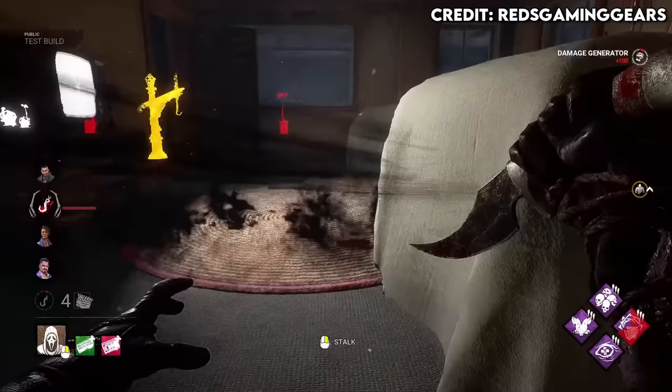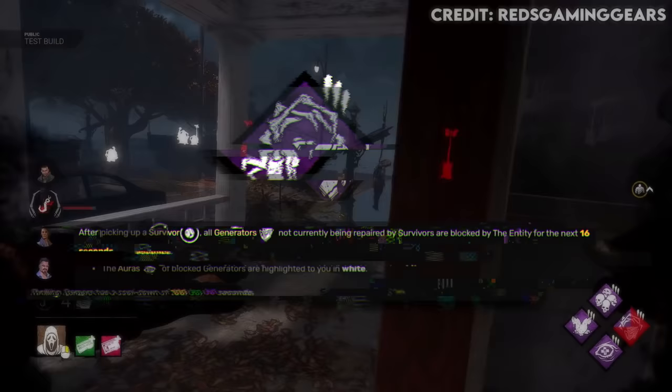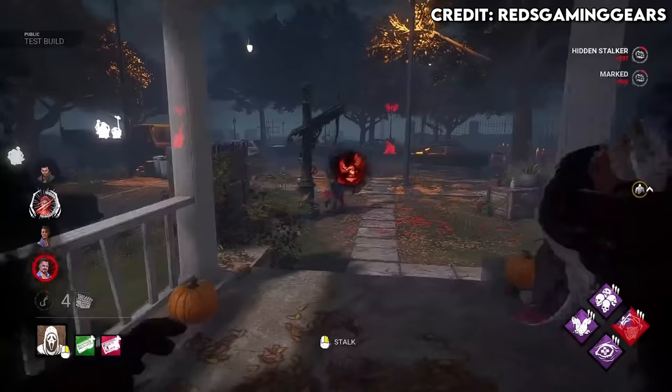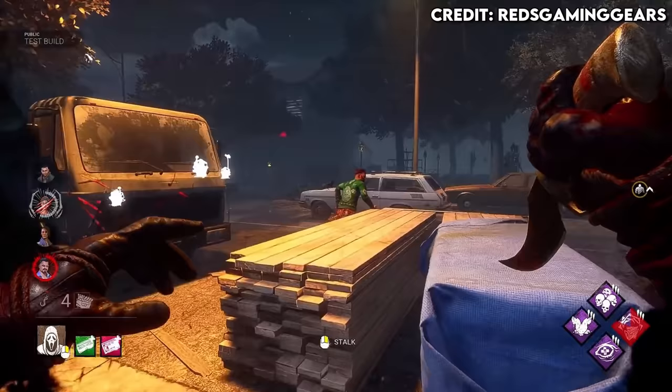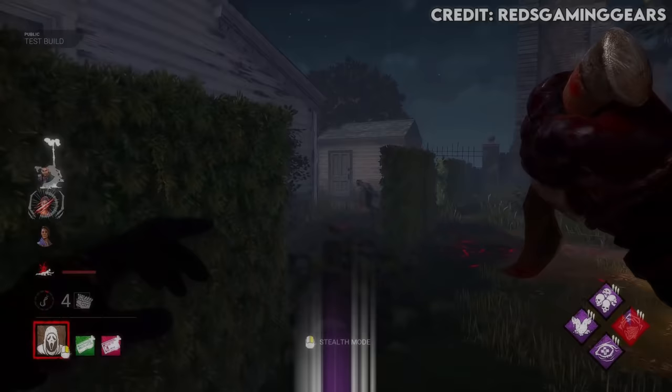The second spot goes to Ghostface, and he has two perks that are pretty good. He has Thrilling Tremors, which activates whenever you pick up a survivor and blocks all gens that survivors are not currently working on. The main use for it is knowing which gen you should go to next: all blocked gens turn white, and gens survivors are working on remain red. So you'll know exactly what generators survivors are working on when you pick up a survivor.